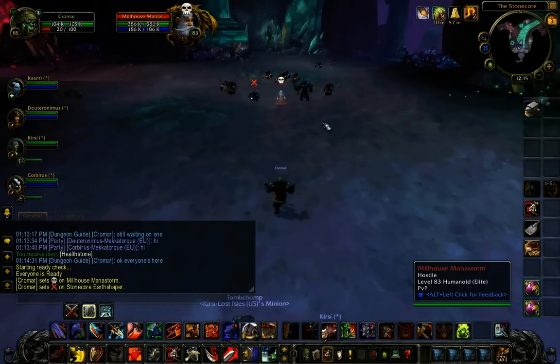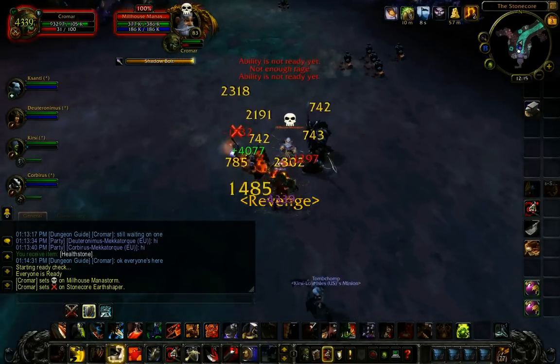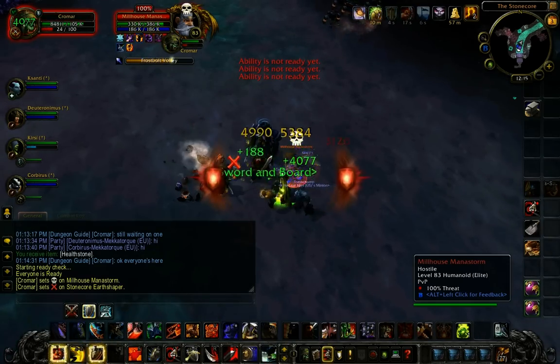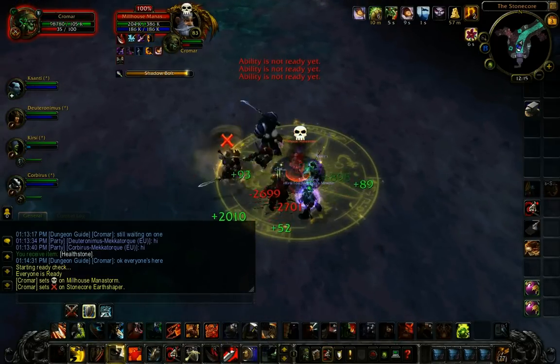You're going to see Milhouse Manastorm. You might remember him from Arcatraz. So he's back. What you want to do is go ahead and mark him as your skull and kill him first. He doesn't actually die — instead, what he does is he runs away.